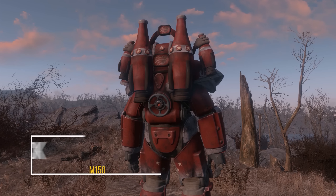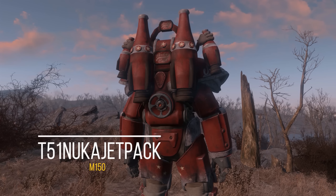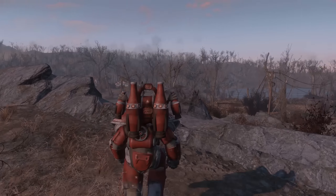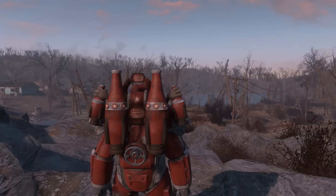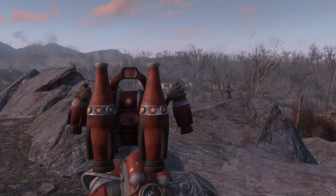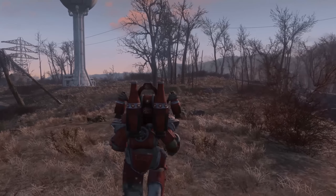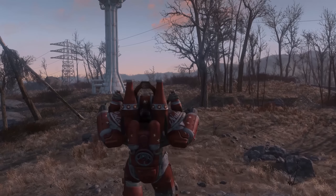So last but not least, we have the T-51 Nuka Jetpack, by M150. He's made quite a few different mods so far — the Institute Power Armor, the Knight Power Armor, etc. I don't know what's going on with this episode of 5 Cool Mods, but I actually had a glitch with this one as well — a glitch that I couldn't find anyone else having. Basically, the jetpack wouldn't stay attached to my character, so when I walked away it would just kind of glitch out there and not move around with him. Considering you probably won't have this problem when you download it, because I couldn't find a single report of someone having this problem, I figured I'd put it in the video anyway and assume it was just my setup.